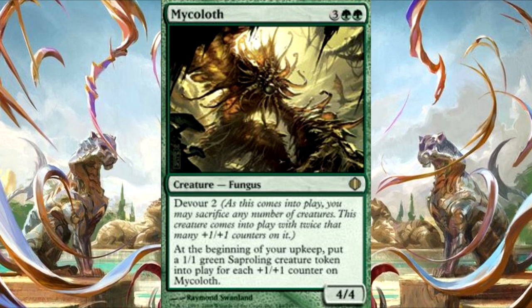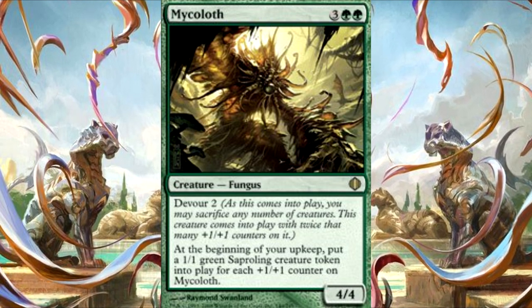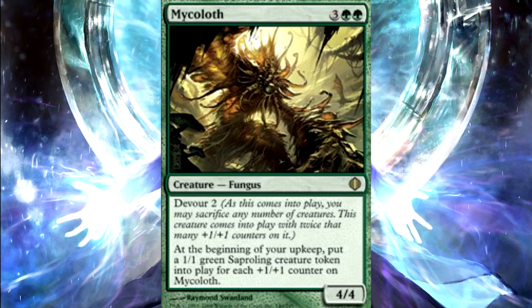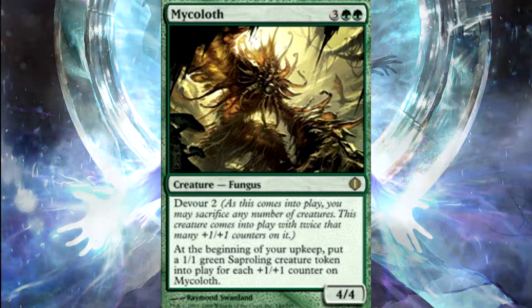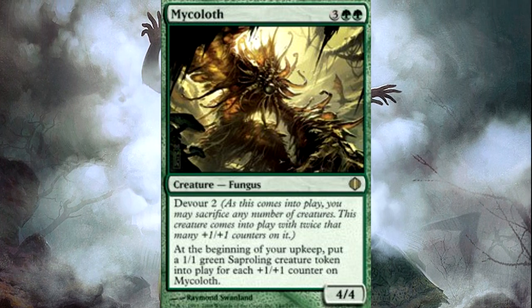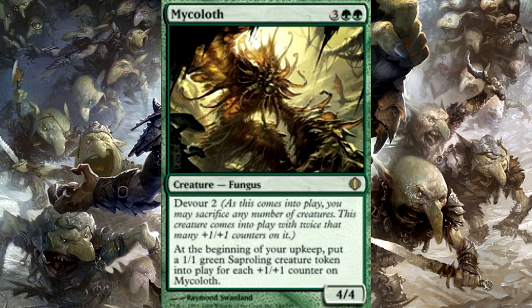Next we have Mycoloth with Devour 2 — it comes in with twice the number of +1/+1 counters for each creature you sacrifice as it enters. Then at the beginning of your upkeep, put a 1/1 green saproling token onto the battlefield for each +1/+1 counter on it. So if you sacrifice 5 saprolings to it when it first comes in, it's now a 14/14, and beginning of your upkeep you're making 10 saproling tokens. With Krav or any of the other draw effects or sac outlets on the board, you're going to rack up the value. Even without the extra sac outlet stuff, it becomes a straight-up beast and gives you an army every turn.